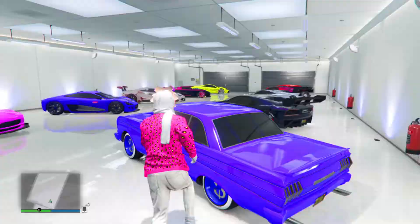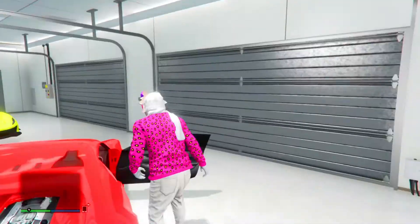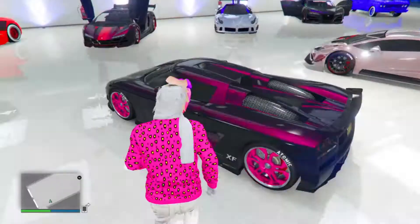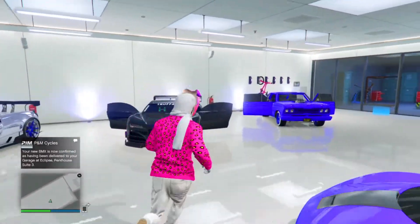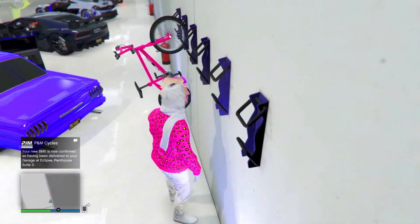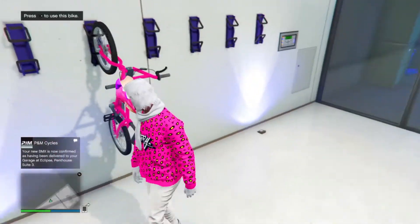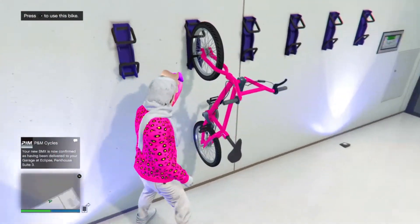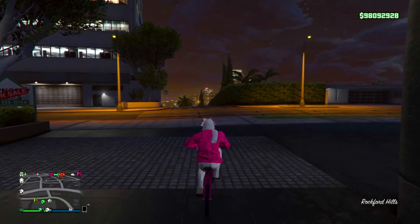Once you have done that, simply wait until the bicycle has been delivered. When the BMX has been delivered you will get a text message above your map, and your bicycle should be there in the color you have chosen. If the BMX shows up in standard gray instead, try again with a different color, or close down your application and reopen it and try the glitch again — that should fix it.